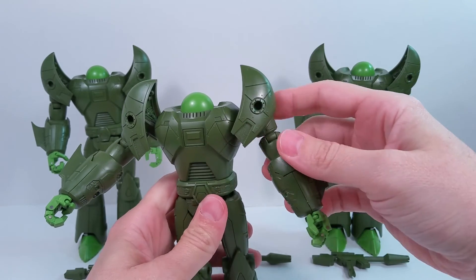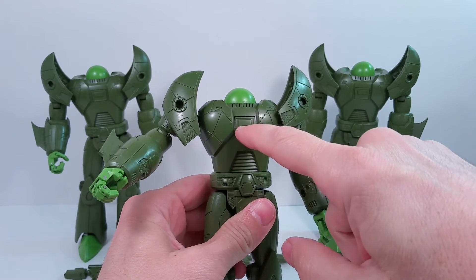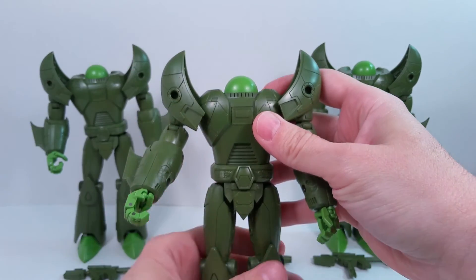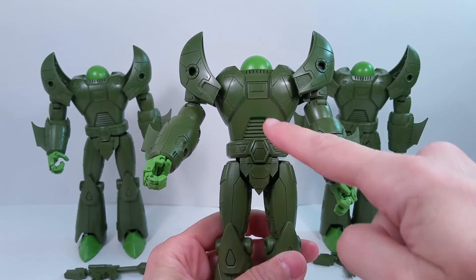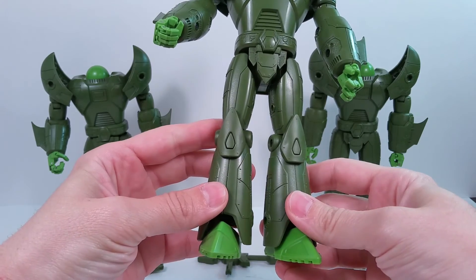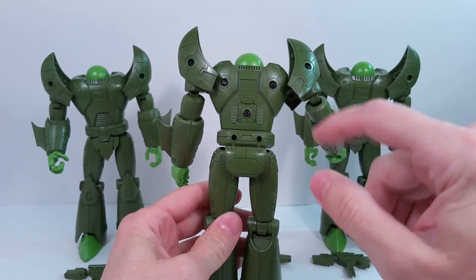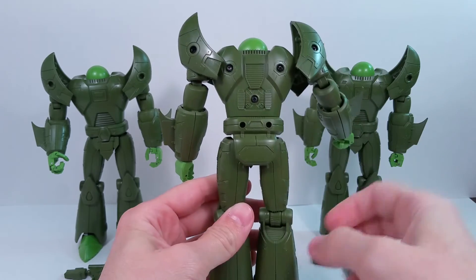They do have a lot of nice sculpting. Looking at the line panels, I think in the cartoon that centerpiece was a yellowish-orange color, so we'll see if they add some paint when they finish these up. There's a lot of nice detailing on them — just a lot of little engravings. The bottom of the feet and the back also have more detailing, though you can obviously see all the screw holes where the screws are.